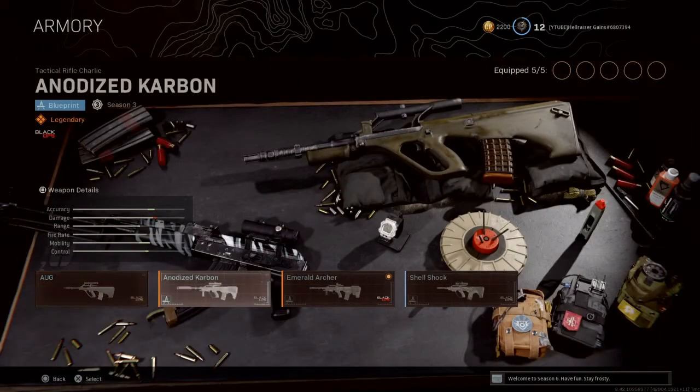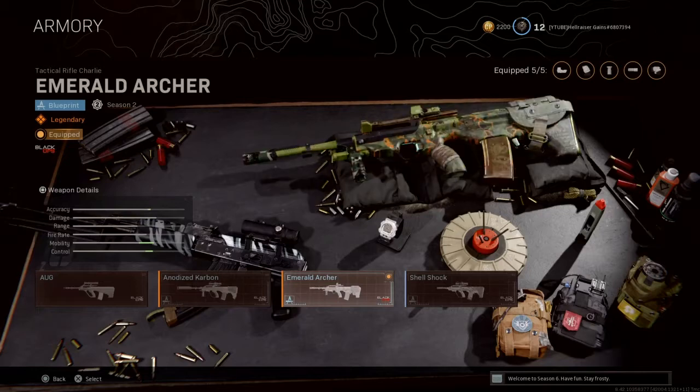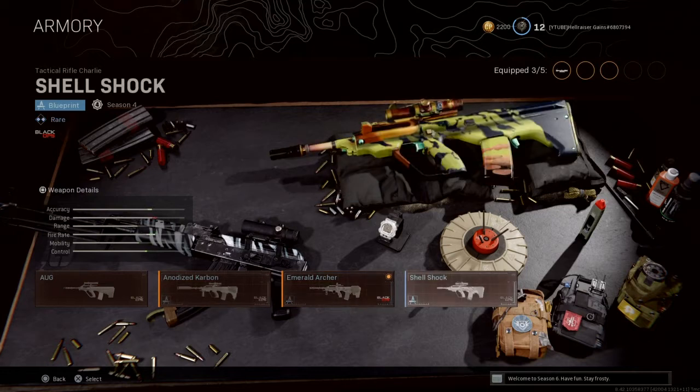Let's take a look at the ones that actually matter — the free ones. You can unlock really three of them: Shell Shock, which is a rare blueprint from Season 4 pre-integration of Vanguard into Warzone; Emerald Archer, which is Season 2 pre-integration of Vanguard into Warzone; and Anodized Carbon, Season 3 pre-integration of Vanguard into Warzone.